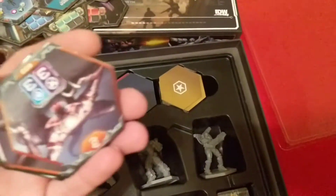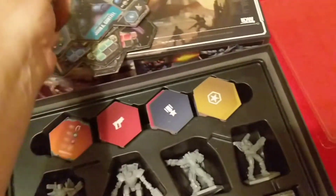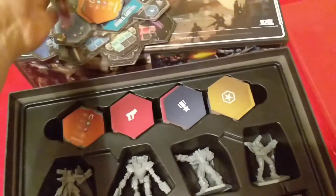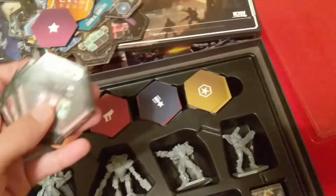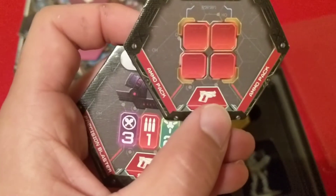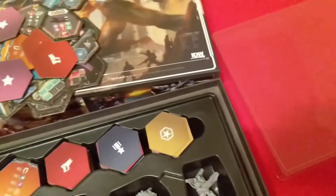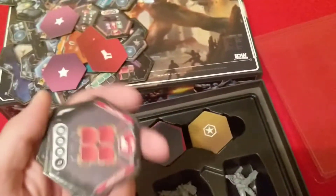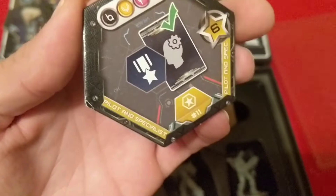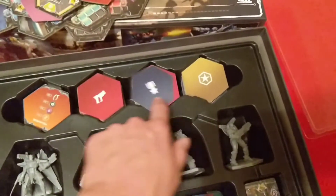Then some of the monster tokens and spare parts. Some weapons — we got a precision blaster, an ammo pack, another precision blaster. And these are some kind of scoring tokens, I'm guessing. Well, that's a weapon token — ammo pack, pilot and specialist, six points. And there's a lot of those.